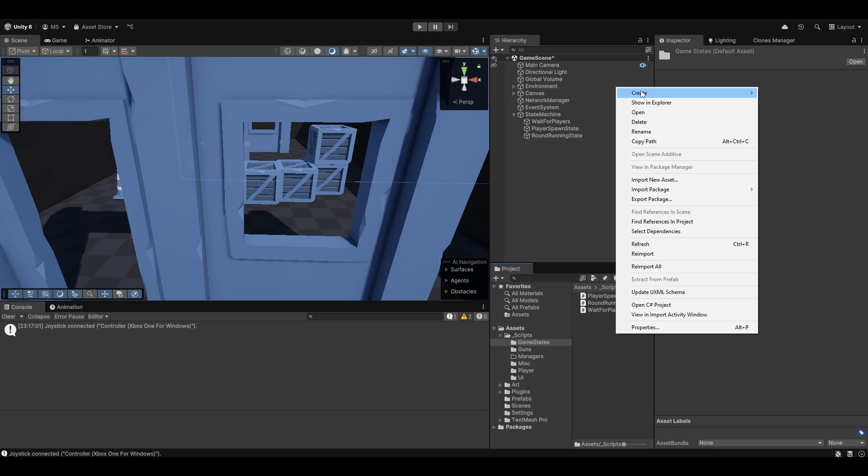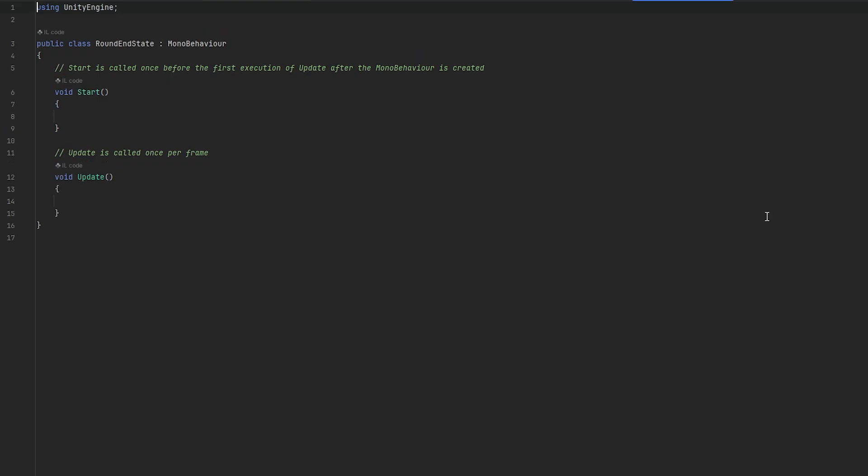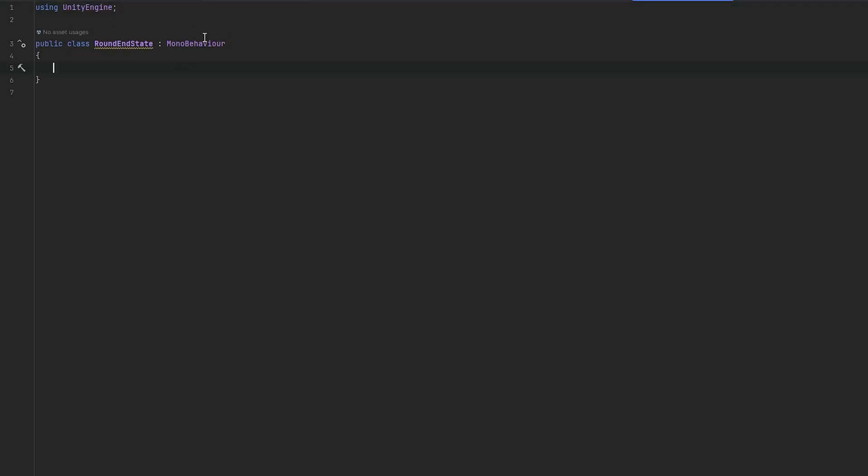To get started with this, let's create a new state node which is just going to be our round end state. And then I think we should also probably create one for the ending of the game. So let's get into the round end state, and I think all it should do is count the amount of rounds that we've played.